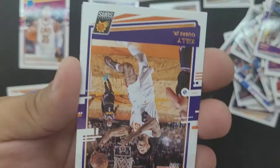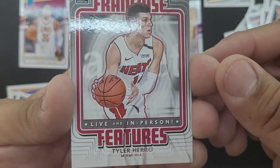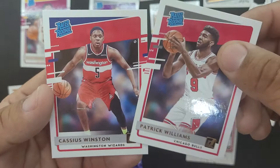Harry Giles, Payton, Kelly Oubre, Dwight Howard, Karl-Anthony Towns. Tyler Herro — Franchise Features. And our rookies are Patrick Williams and Cassius Winston.